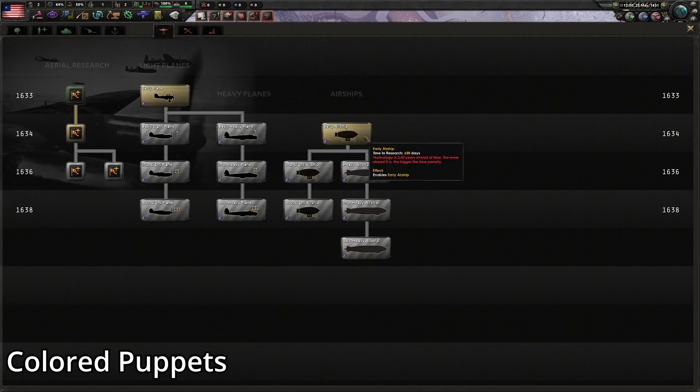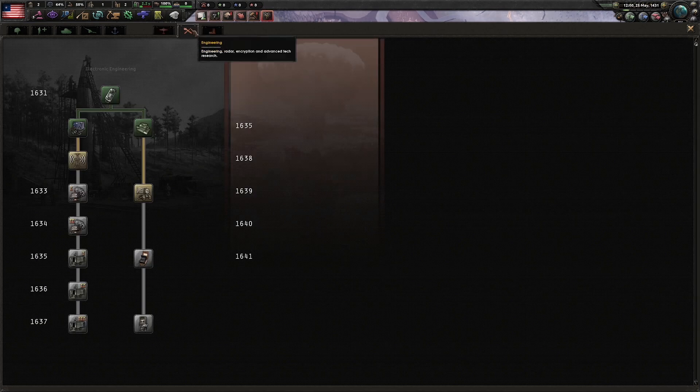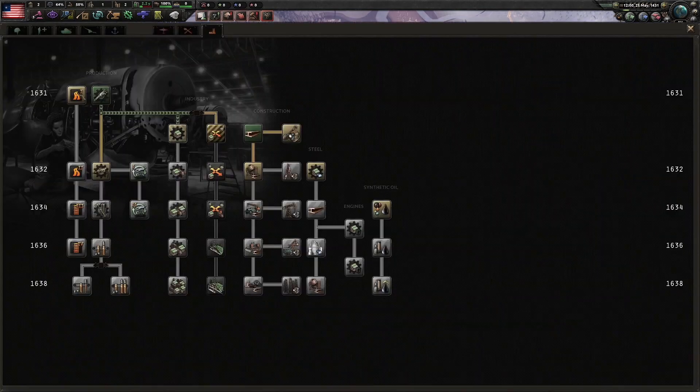Next: Colored Puppets. This mod improves map clarity by coloring puppets in the color of their overlord. It uses undertoolist mechanics so it's compatible with almost all mods, including major ones like Kaiserreich and Road to 56. Super simple, super effective — makes the map easier on the eyes. You can also set it to work for AI puppets too. Just a very pleasant mod, highly recommend it.